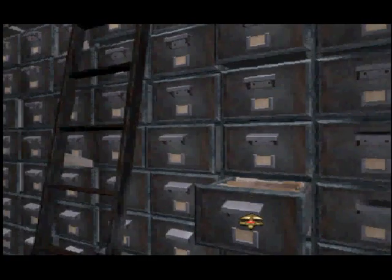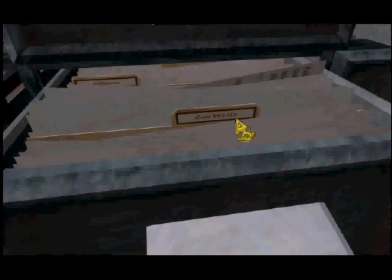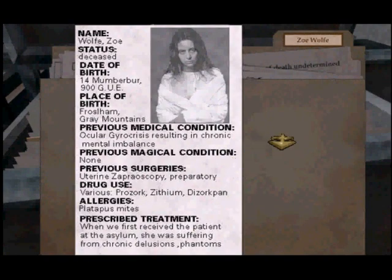I tend to find that the loading in this world is quite slow. Hey — Zoe Wolf. Perhaps she is Alexandria's mother. She looks like her. Zoe Wolf, deceased. 14th of November, 900 GUE. Birthplace is Frozelham, Grey's Mountain. Ocular Gyro Crisis resulting in chronic mental imbalance.